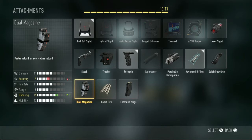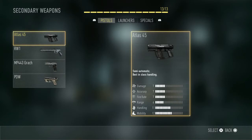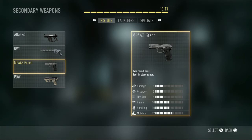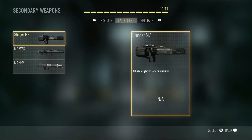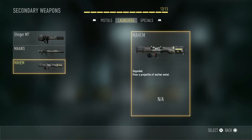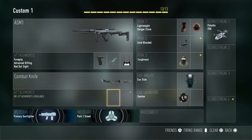It's up to you when creating your class — I'm just here to give you the information. You can always have the Combat Knife as a default secondary weapon. For secondaries we have the Atlas 45, the RW-1, the MP443 Grach and the PDW. For launchers we have the Stinger M7, the MAAWS and the Mayhem. For specials we have the Crossbow, which is pretty cool for trick shots and things like that. You can also have a primary weapon as a secondary if you use the appropriate Wild Card.